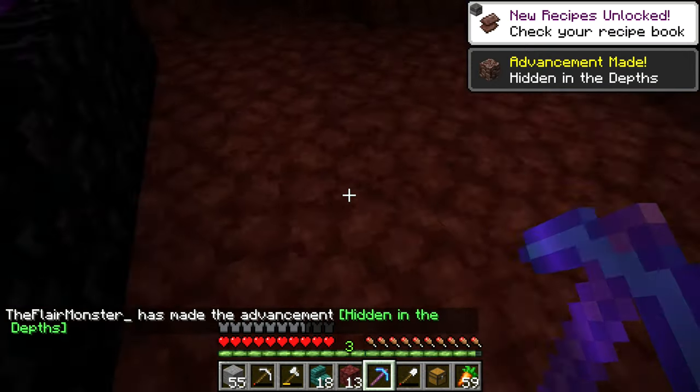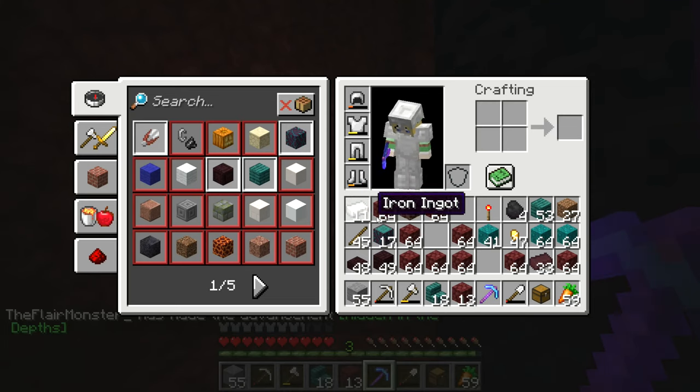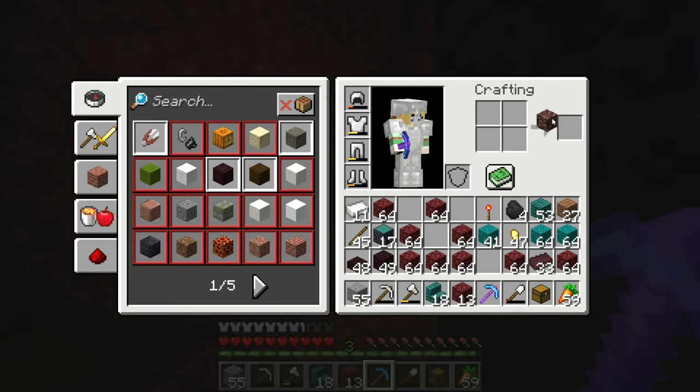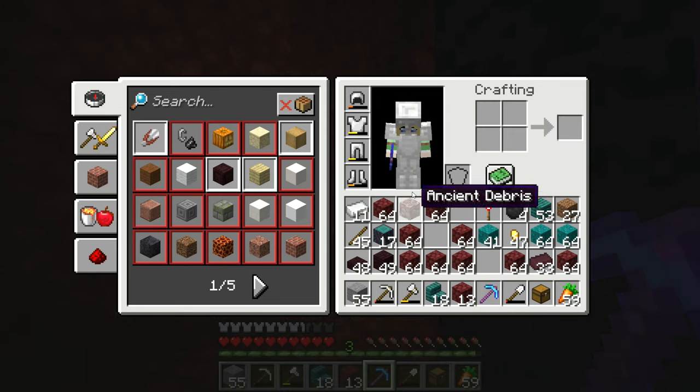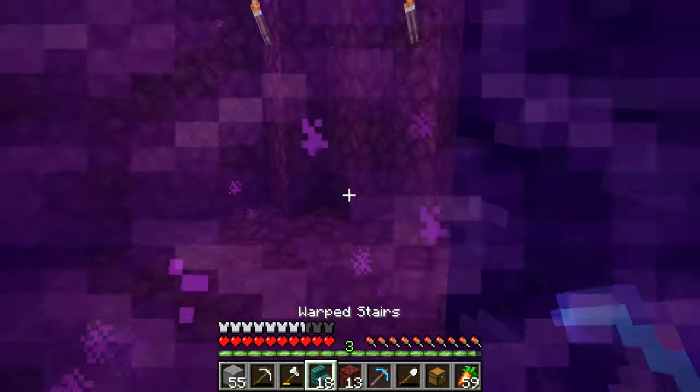Oh, hidden in the depths — that's so cool! Ancient debris! Now we need to melt it and we can put it on our armor — diamond armor. That's amazing!